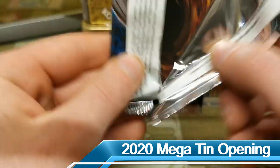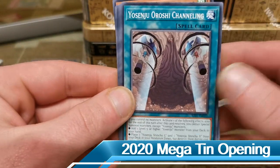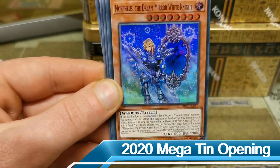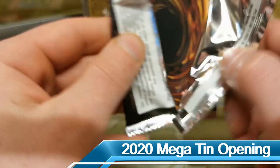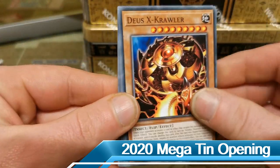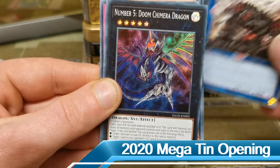Rising Rampage — let's crack in, can we get a secret rare Appaloosa? Let's have a look. There's our Rescue Interlacer, Malevolent Majesty, and a Morpheus the Dream Mirror White Knight. One more pack before we get on to the OTS — Dark Neo Storm. That card was pretty beast, came out in this set along with No Material. We have a Number 5: Doom Chimera Dragon.